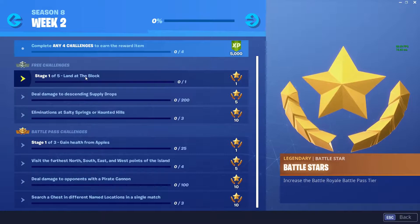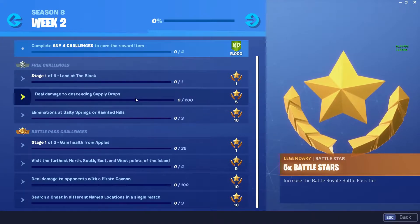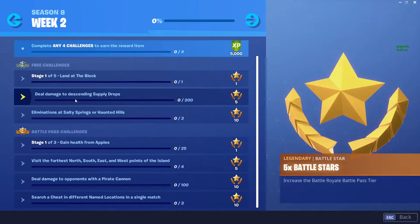The final stage is to land at Paradise Palms. The next challenge is to deal 200 damage to descending supply drops. This can be easily done — if you see a supply drop coming down, just make sure you shoot at it straight away to get that damage done.